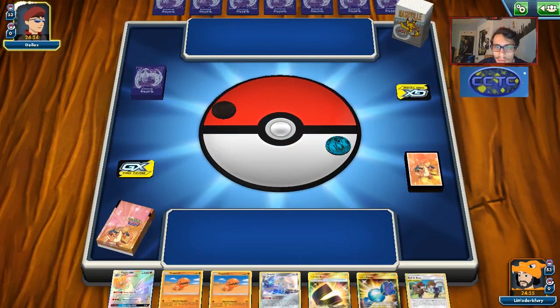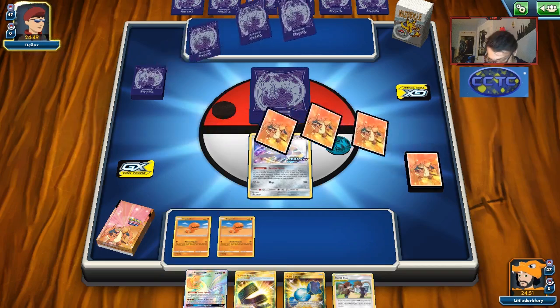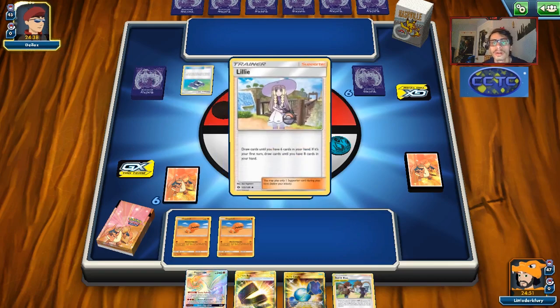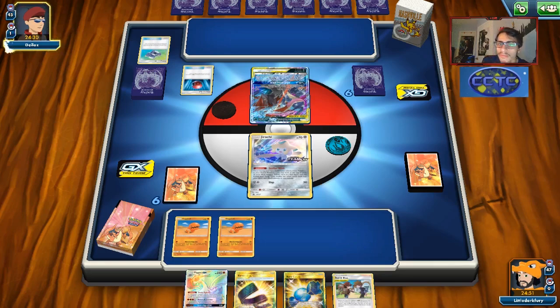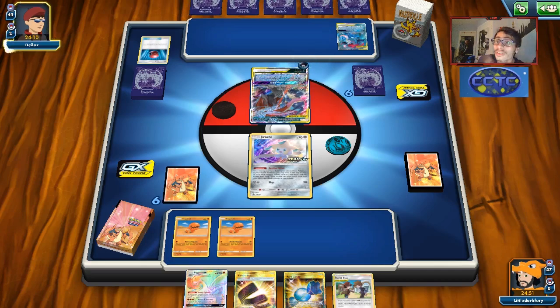Our starting hand has Rare Candy, a Flygon, and a Red and Blue, which is good. We get a Lillie off Stellar Wish — that's going to be really hype. We can get one Flygon into play and hopefully another via Stellar Wish into Lillie. They're playing a Dark deck, yep — it is Dark Box. I kind of feel bad because my opponent knows this matchup is pretty miserable. We have a Karate Belt, so even if Jirachi goes down, we can draw an energy or a double energy. They put two Dark GX Tag Teams in play — that's how we're going to win: double Great Catcher.